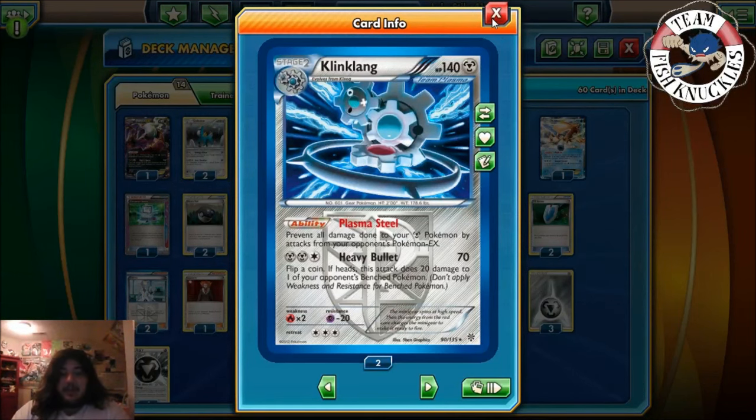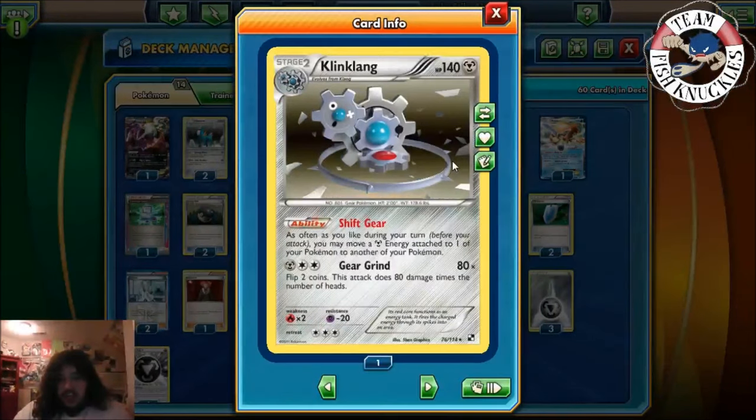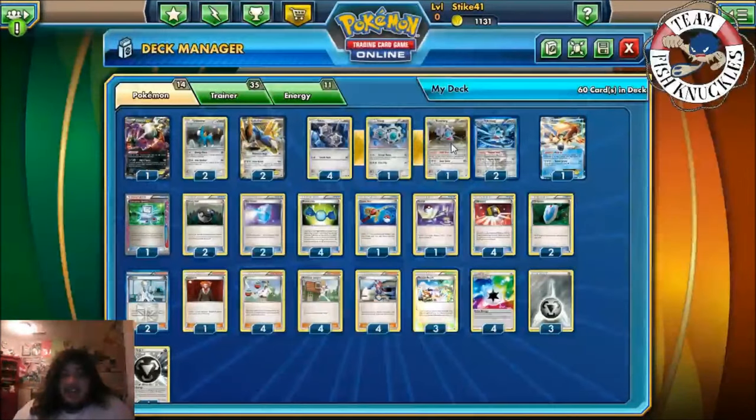We have the Plasma Steel ability and then we have Shift Gear on Klinklang. As often as you like during your turn, you may move a Steel energy attached to one of your Pokemon to another of your Pokemon — just like Aromatisse. We have that for Fairy with Hydreigon and for Dark, which is really good because you can move energies any way you want. Shoutout to Rob Davies because without him I don't think we could play this deck — it really relies on Shift Gear Klinklang.